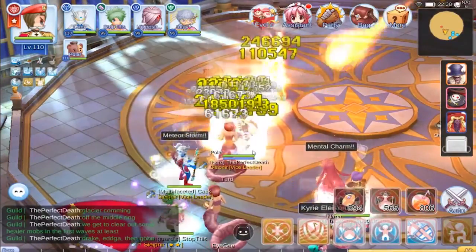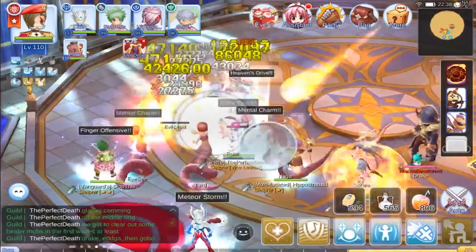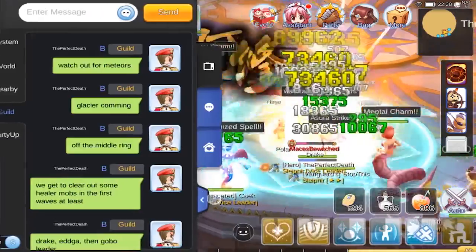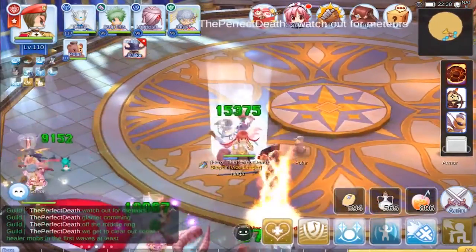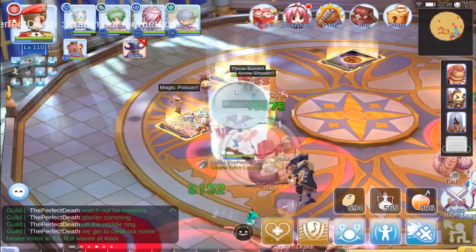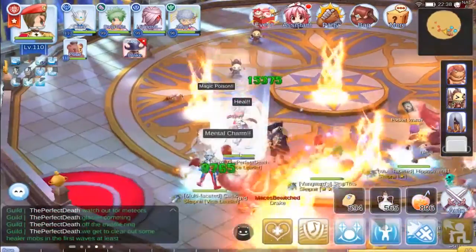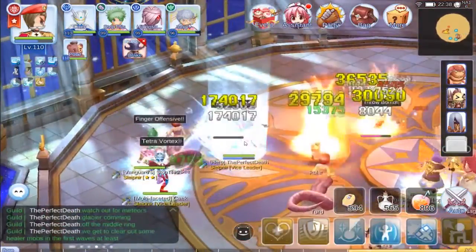Here we have Drake, a boss who's going to spawn, and also Evil Druids. I'm going to get the group to focus on the Evil Druids — they multiply and become a really big nuisance if you don't take care of them right away. Drake is going to go down easy because he's undead. I mention that meteors are coming next; if people aren't paying attention they'll take a lot of damage. You can see the red rings at the bottom — I move out of the way and I'm safe. Also watch out for goblins throwing grenades and spamming AoEs.